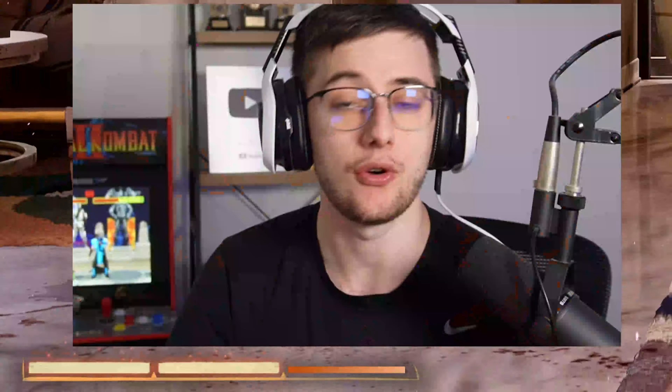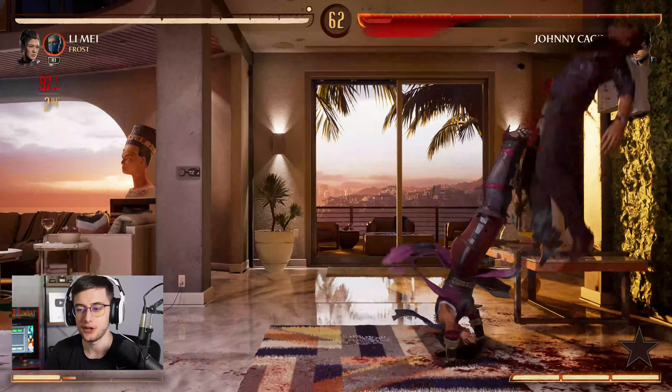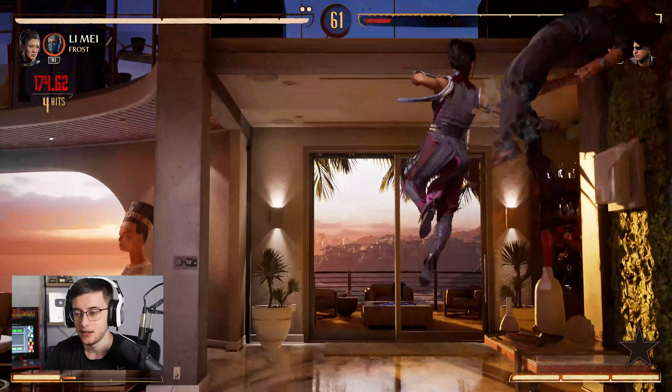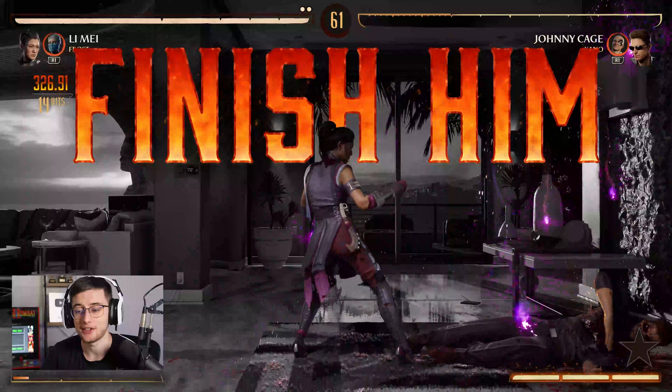That is one of her best moves by the way. It's also an armor move if you EX it. Li Mei's combos are super interesting to me — I cut an air launcher so you have to end in a flip kick like that. You can also do EX fireball and get a follow-up from the air as well. You can already tell how crazy these combos are about to get.